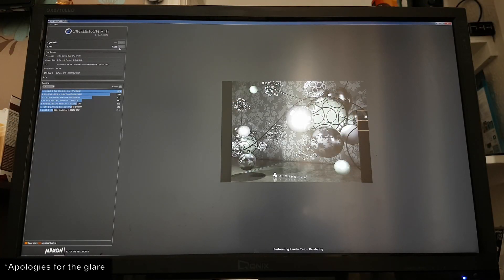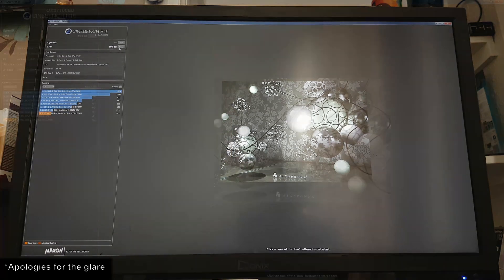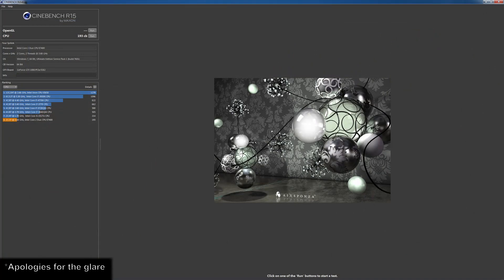Overclocking wise, we managed to get a stable overclock of 3.675GHz, which puts the RAM at 876MHz before the motherboard stopped recognising the hard drives. At this speed, the E7400 managed a score of 193, an improvement of 32.19% over the stock score.